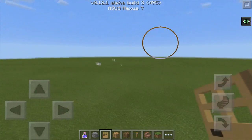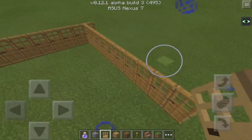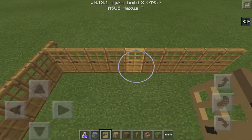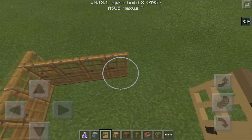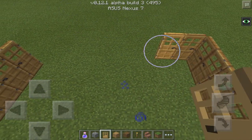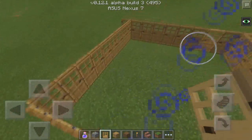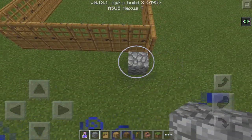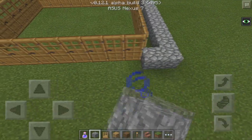We're going to keep placing these down. So there's 1, 2, 3, 4, 5, 6, 7, 8, 9, 10 - and now we can close that off and do the same on the other side, just like that. It doesn't need to be massive - you can make it bigger or keep it this size. Then you basically close it off with cobblestone all around here so they can't get out.